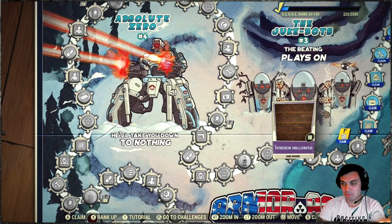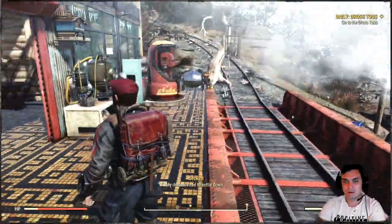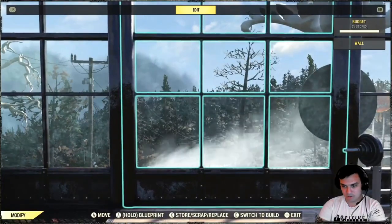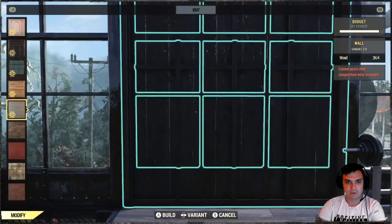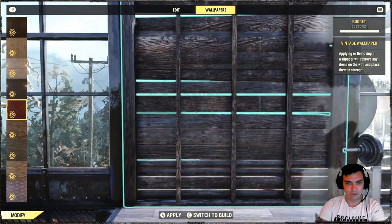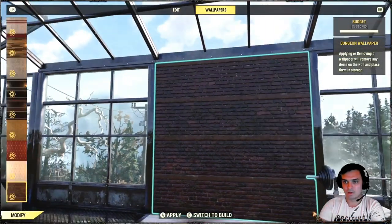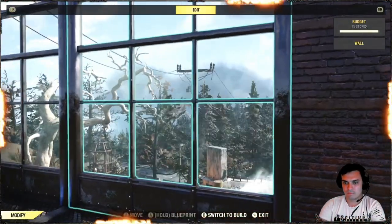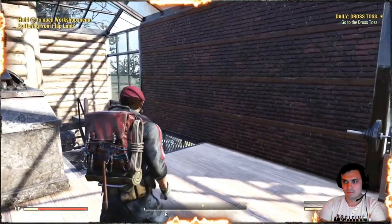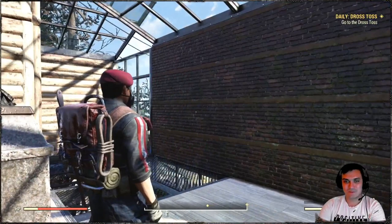Oh, dungeon wallpaper — okay, that's interesting. Let me just quickly change one of these things into a wall so I can show you how that looks like. There are so many wallpapers created. There you go, dungeon wallpaper. Well, that looks like just a brick wall. Oh well, let's continue.